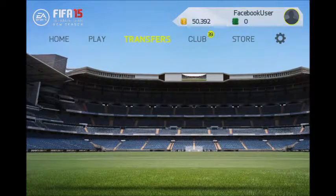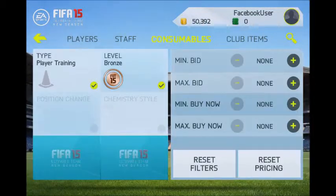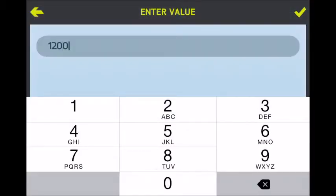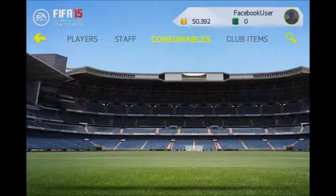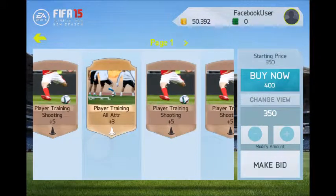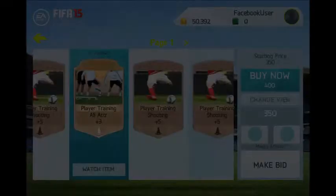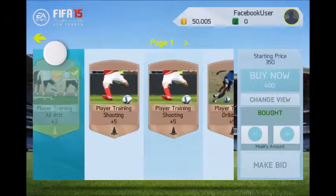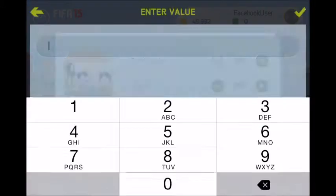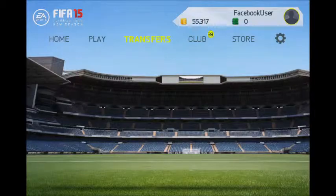I'm going to go back and search for plus-three attribute cards at maybe 1200 — just 100 underneath the last one — and search to see if any pop up. As you can see, there's one for 400 coins with only four minutes left, so I'm going to snipe that one quickly. Then I'll list them both back up for 1000 coins, which is profit on that and profit on the pack I got the other one from.